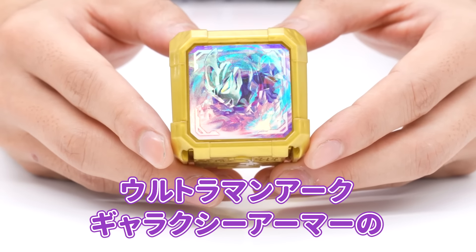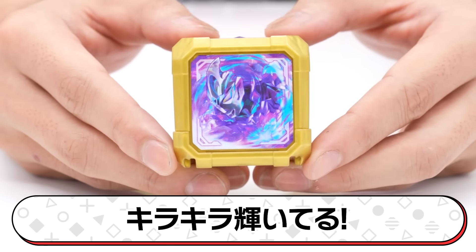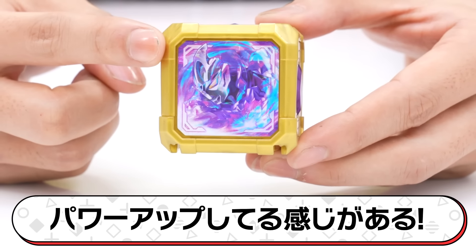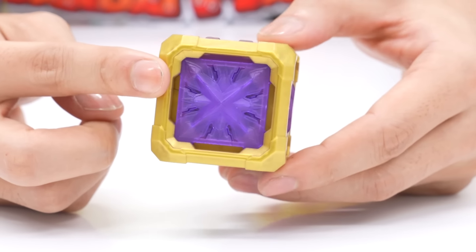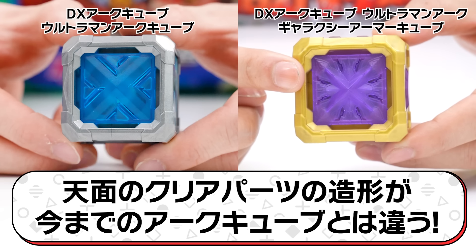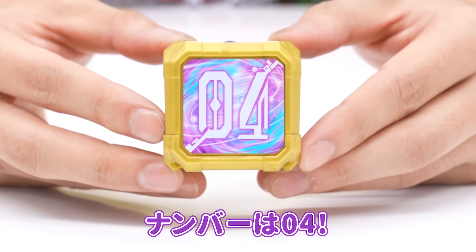宇宙の力をその身にまとえ。セリフも書いてあるね。中身を取り出しました。Galaxy Armorのかっこいい姿がデザインされてます。この輝き、キラキラしてるのがやっぱりいいよね。縁が金色で、これまた豪華で一段とパワーアップしてる感じがあるよね。天面のクリアパーツ、このカラーリングは紫でめちゃくちゃ鮮やかになっています。これまでのアークキューブとはまた違った形状になってるんですよ。特別感あっていいですね。